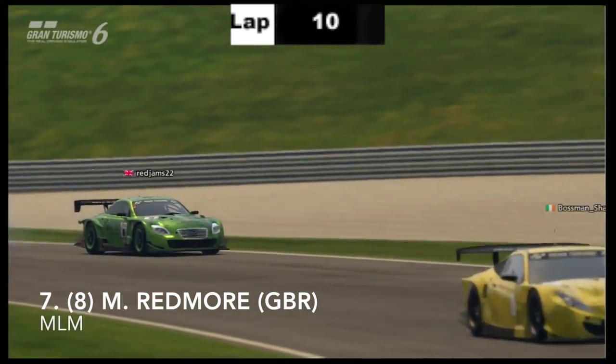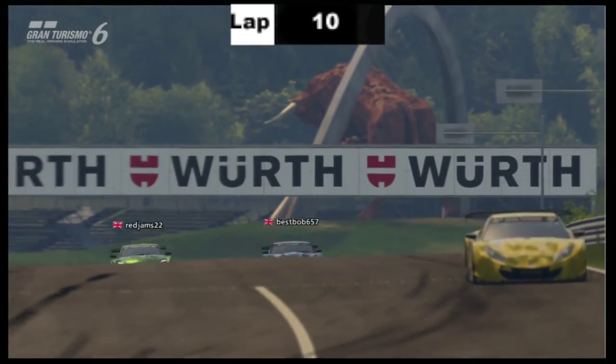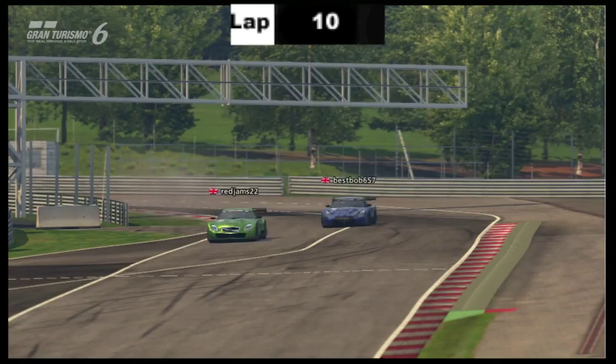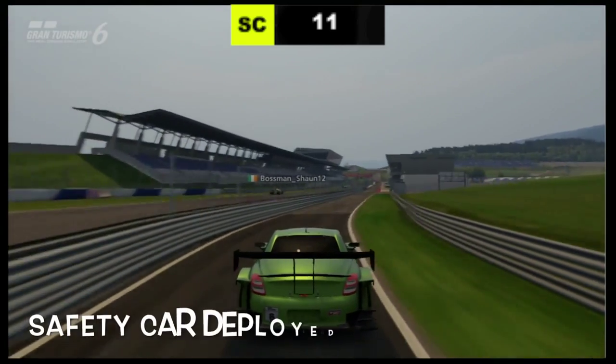Again, he goes off and loses the grip. I wouldn't be surprised if the stewards are considering warning Redmore, because at the moment he's not only endangering himself, he's also endangering the rest of the drivers. He's almost taken Sean Grant out. You notice he was in a battle as he comes in the pits now with Bobby Hunter. Safety car has been deployed.